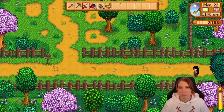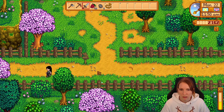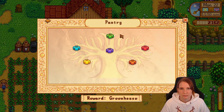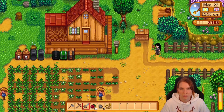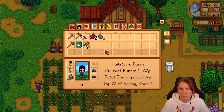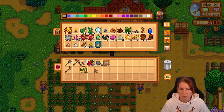Starfruit! I wanna prepare the bus so we can get lots of starfruit for summer. How do you — what do you need for the bus? I need to unlock the other stuff, you know. I'll put you away and take you. I'll just put you in here.